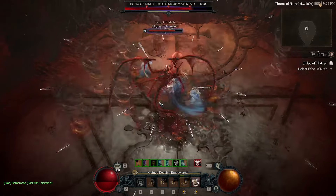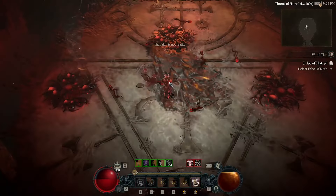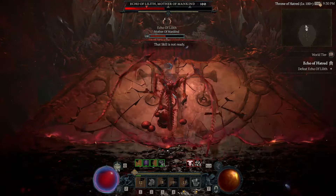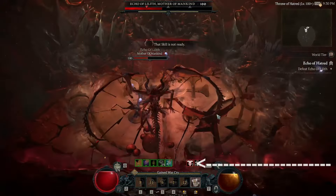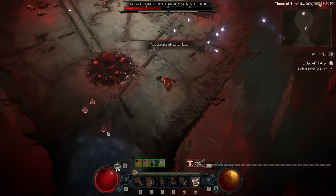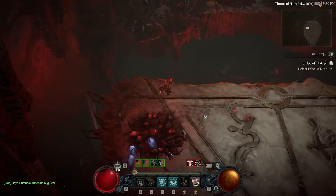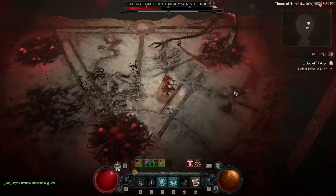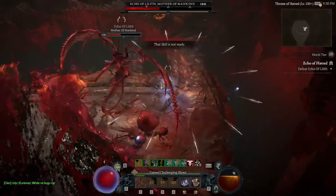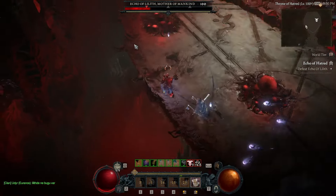I hope you noticed something in my first bad example attempt. Not only did I play like a hardcore noob there half of the time, but I also stacked up 7 debuffs by doing so. You want to transition into phase 2 with as few of those debuffs as possible, optimally with 0. The reason is that every hit from her in phase 2 will otherwise do massively more damage. If you stack up 5 or more of those debuffs, you can be sure to get one-shotted by nearly everything.